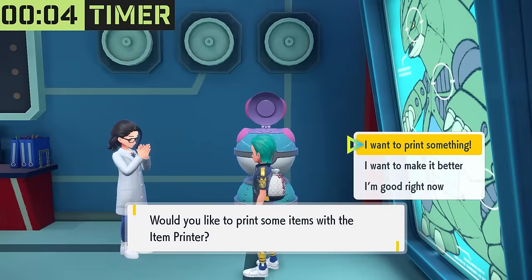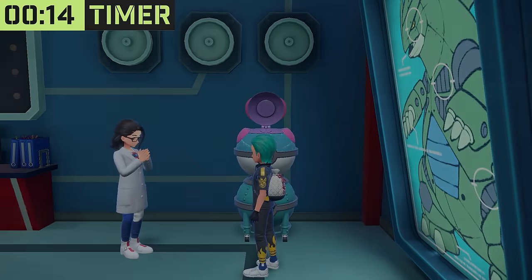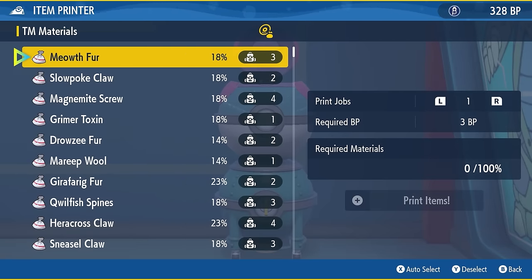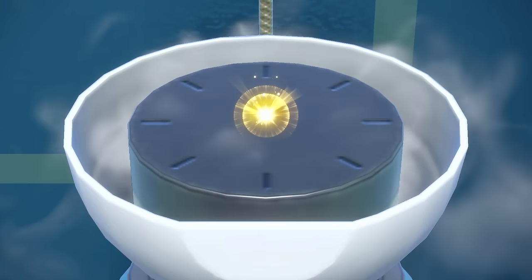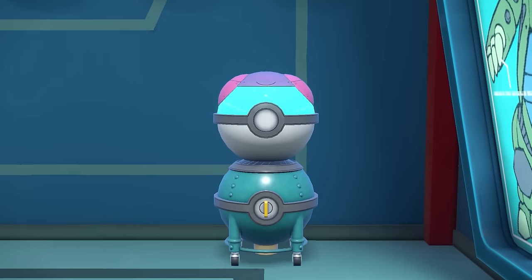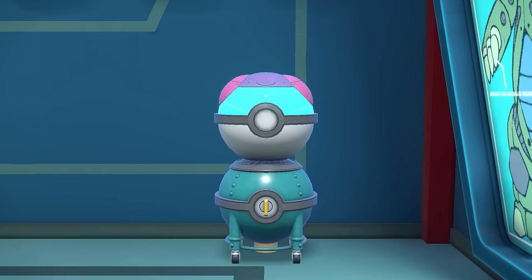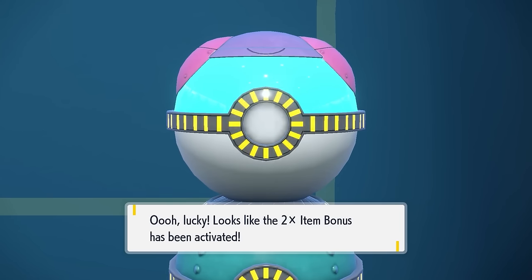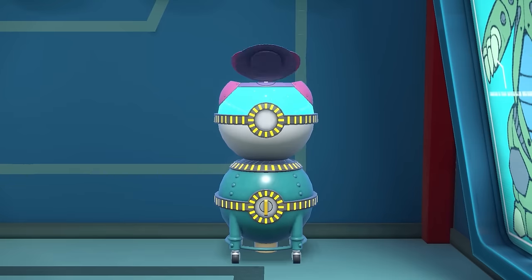If done correctly, this will give you one ability patch during the job and subsequently set up the two times item bonus. There's also an alternative date and time that gives two gold bottle caps and sets up the two times item bonus: 1st of June 2024 at 2:20 PM with a target second of 35 seconds. I prefer the ability patch date since you can farm patches while also farming other things, and it always sets up the two times item bonus along the way.